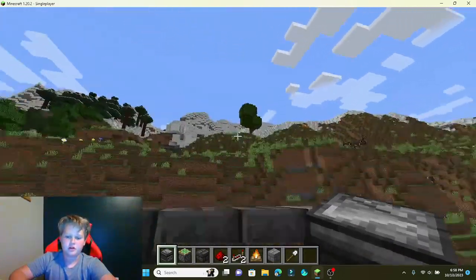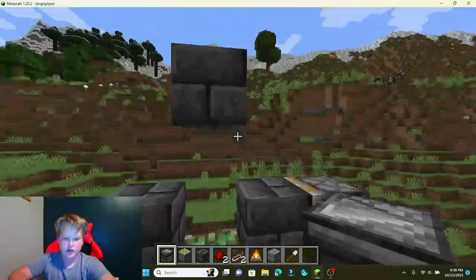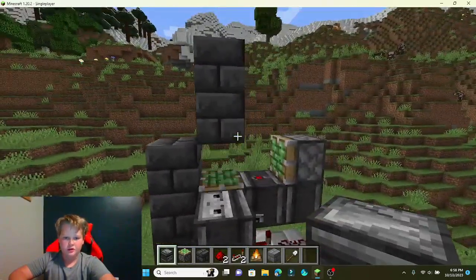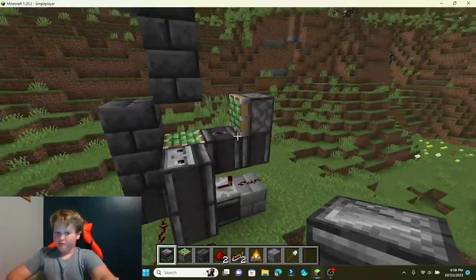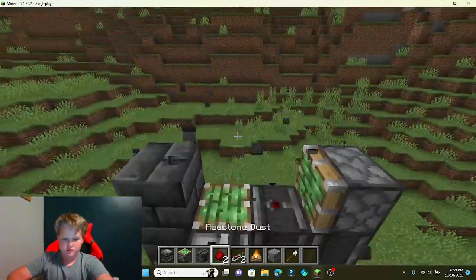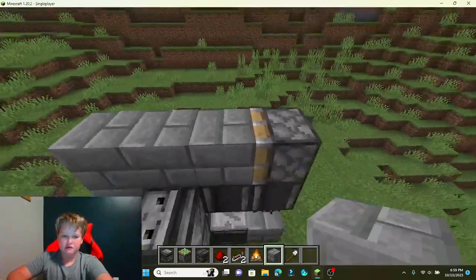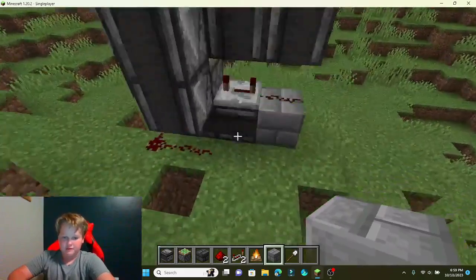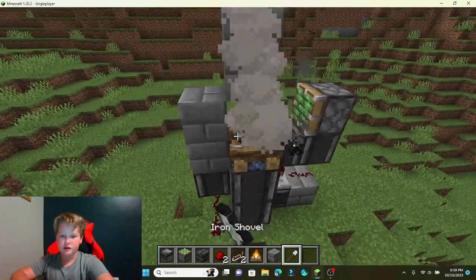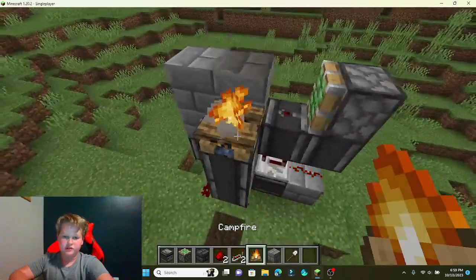We need an observer right here. Okay. So this is how you build it. But you got to put - just like - you put whatever block you want here, doesn't matter. Then you're going to make a campfire - boom. You put it out. I don't recommend doing it and then when it's out...